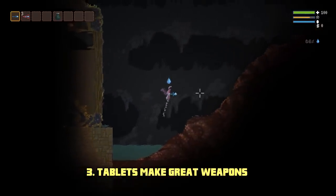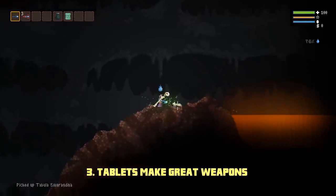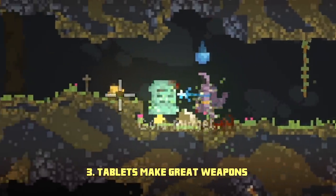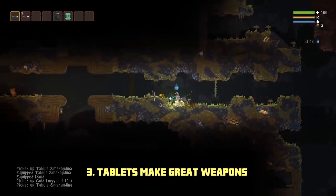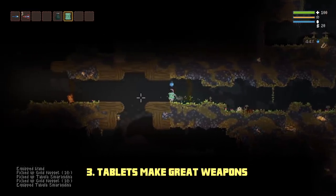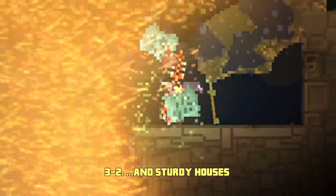A very effective early game weapon is not a wand at all, but one of the tablets. Not only do they inflict great damage, but killing enemies with one often counts as a physics kill, meaning they'll drop double gold on death. An added benefit is that tablets make great explosion shields.